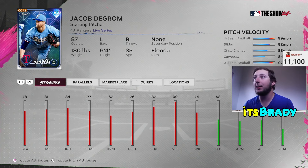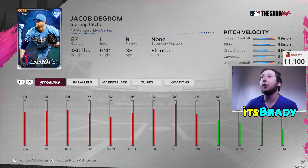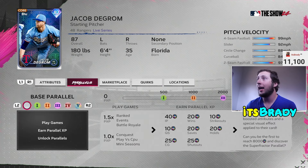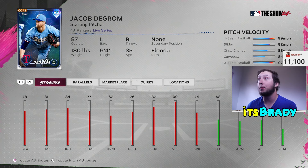Next I'm going to talk about Live Series Jacob deGrom for 14,000 stubs, with a 12,000 buy order. If you've ever faced a Jacob deGrom card, you know it's a five-pitch mix that's absolutely disgusting. 14k buy now, 12k sell now if you put in a sell order, but this card is really good. Outlier Heater, slider at 94 — he's only 80 hits per nine but if you've ever used this card he is going to shove because he's just got a great pitch mix. Pick up Jacob deGrom if you haven't already.